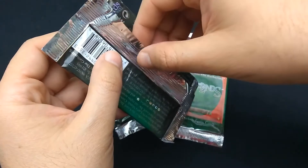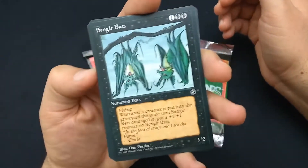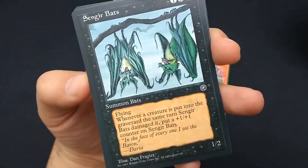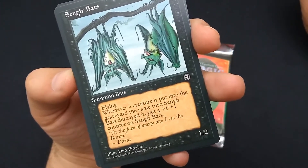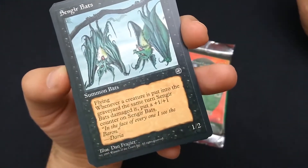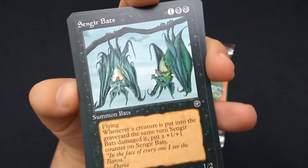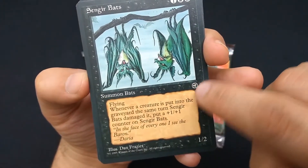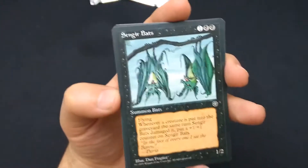I don't know the order of these things, so we'll be looking up rarity at the same time. The first card is Sengir Bats — one black black. You get a creature, Summon Bats, 1/2. Whenever a creature is put into the graveyard the same turn Sengir Bats damaged it, put a +1/+1 counter on Sengir Bats. Art by Dan Frazier. There were actually two pieces of art for this one. Notice this is the old classic frames — no collector's number, no color of the expansion symbol. This is a common card, just old classic magic.